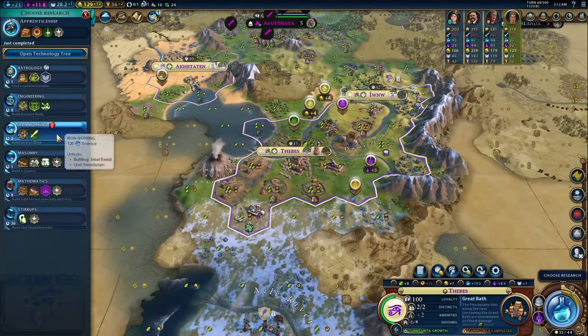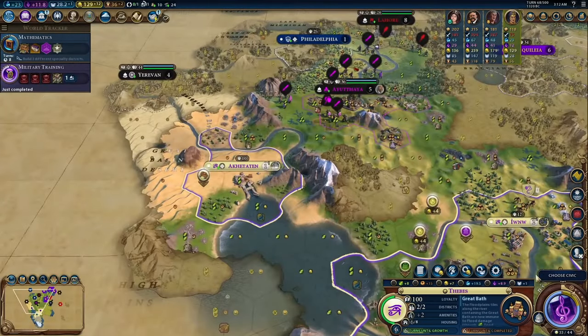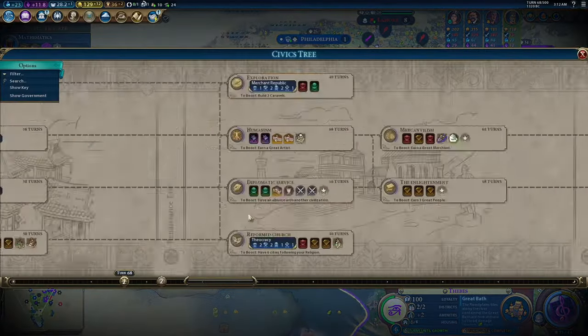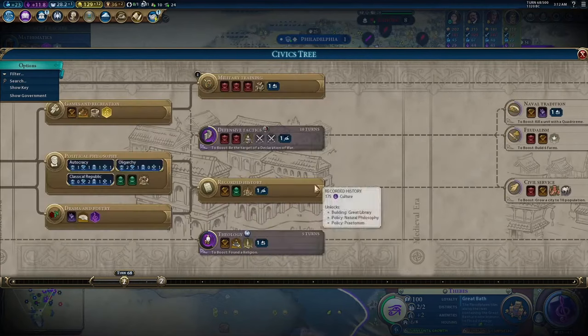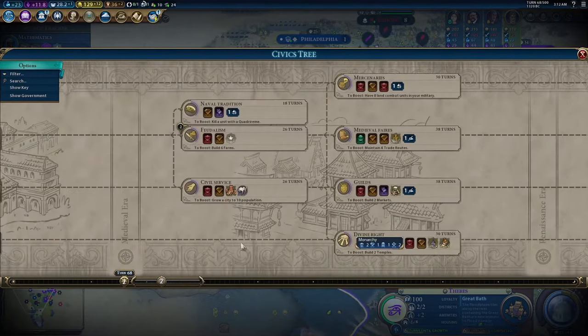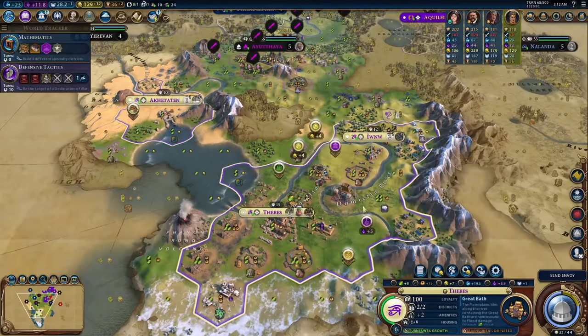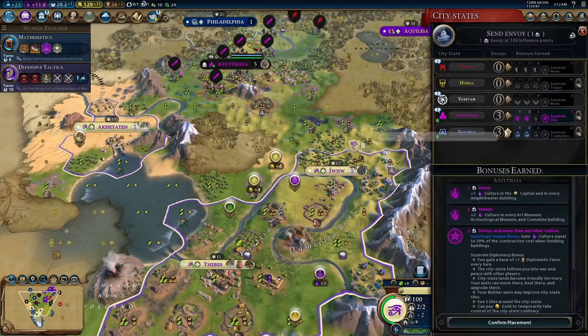You're probably going to be building settlers or builders unless you can get Monumentality to expand as much as you need to. So it's pretty conflicting — you want this bonus to come in early and you want to constantly be building buildings, but you won't be building buildings early if you want to expand. And the later you expand, the worse the ability is because you're getting less overall culture from it. So overall, this is not a terrible leader ability, but it's just very average.